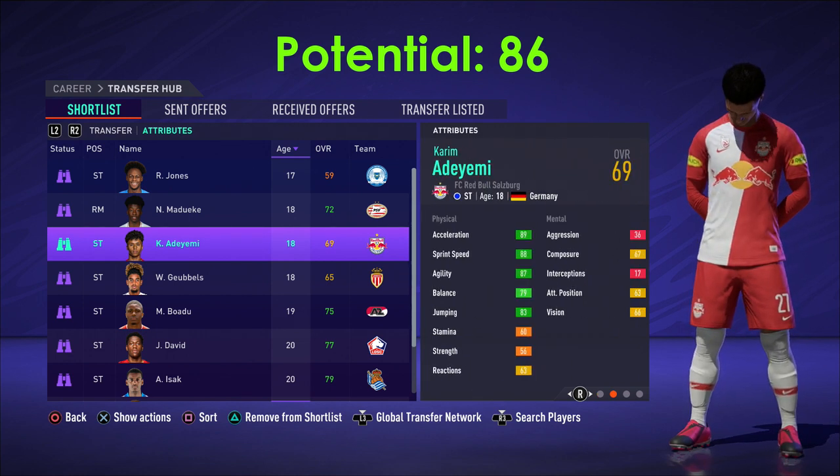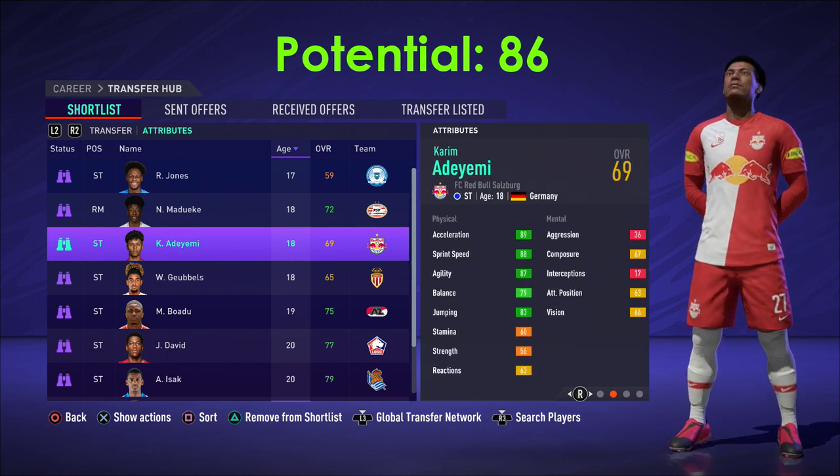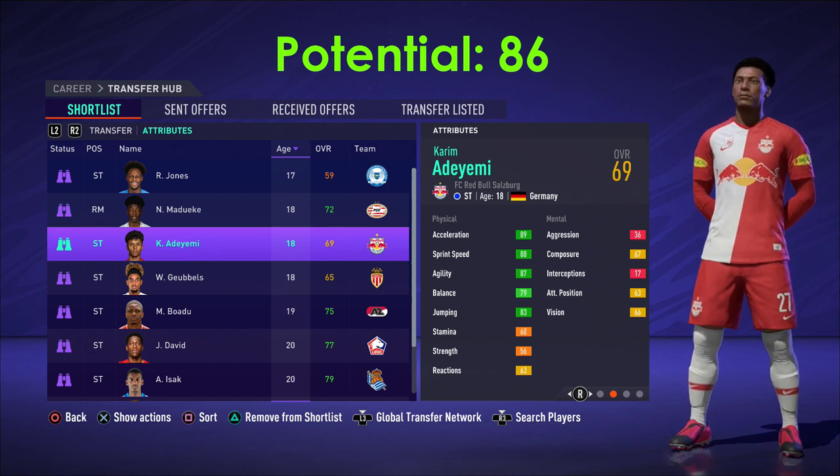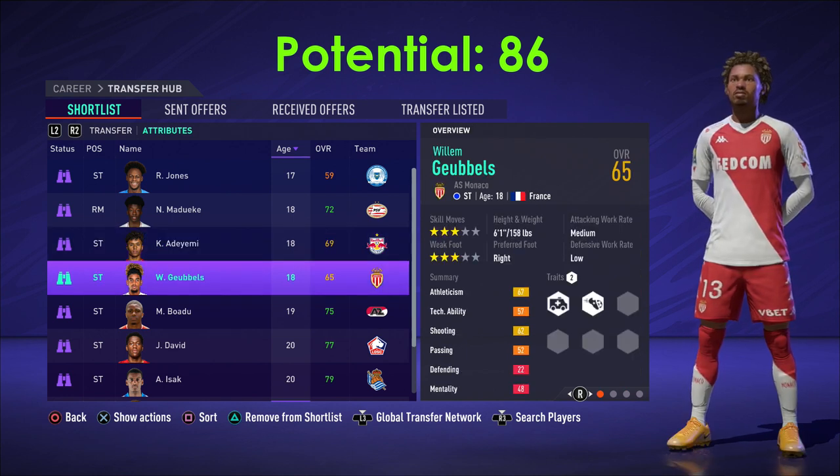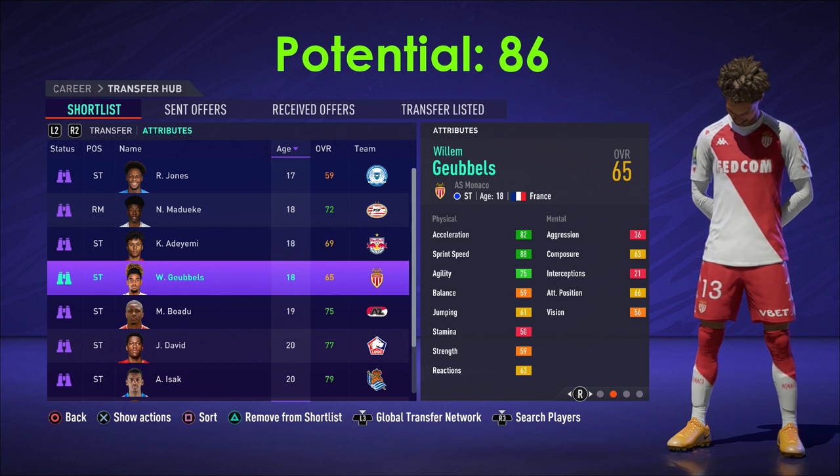Next up we have Adami. I've used this guy in my LC career mode, which is a private career mode that I'm doing. As you can see, 88 sprint speed and 89 acceleration — this guy is so good, I'd definitely recommend him. He's got 34 goals so far in about 28 games, so he's really performing well.